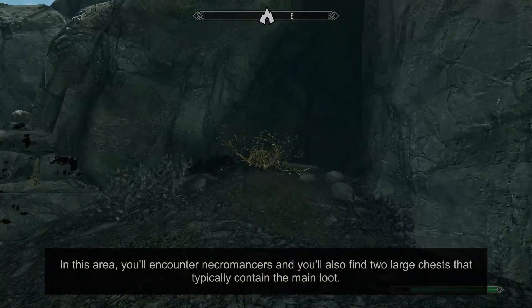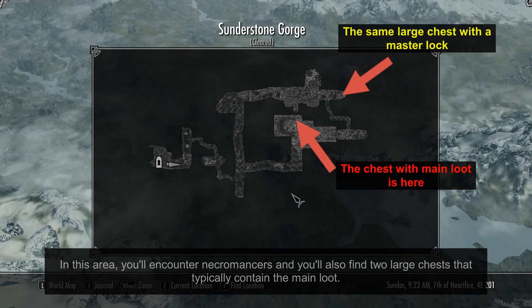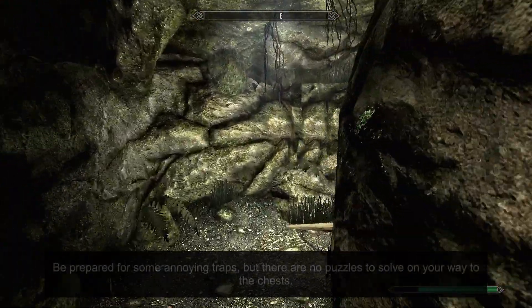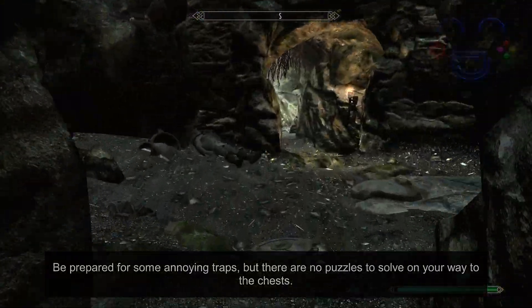In this area, you'll encounter necromancers and you'll also find two large chests that typically contain the main loot. The first chest you come across will be locked with a master lock. Be prepared for some annoying traps, but there are no puzzles to solve on your way to the chests.